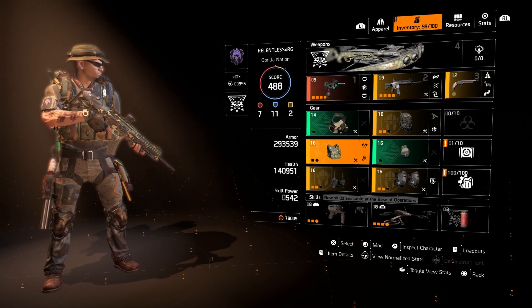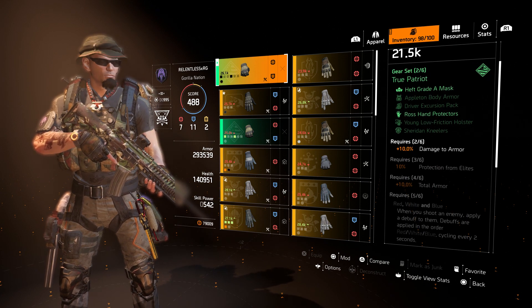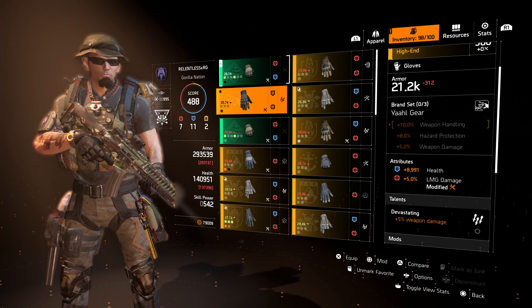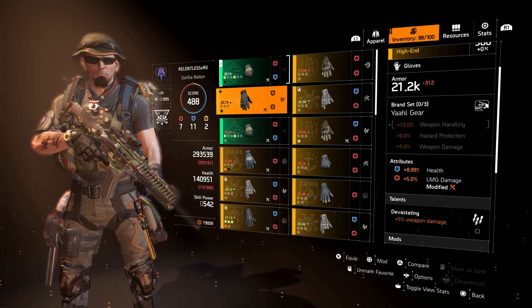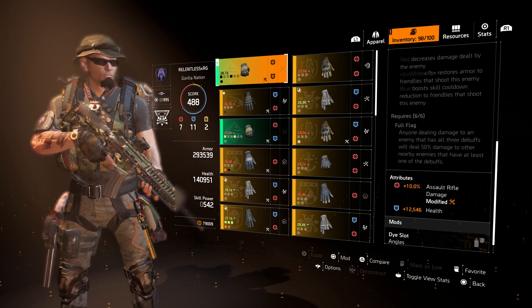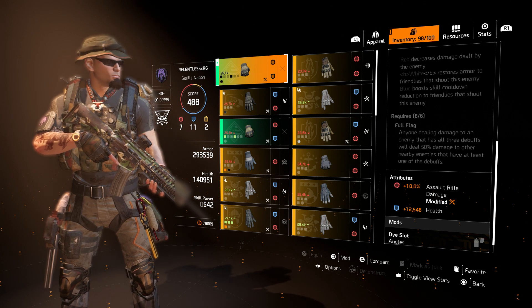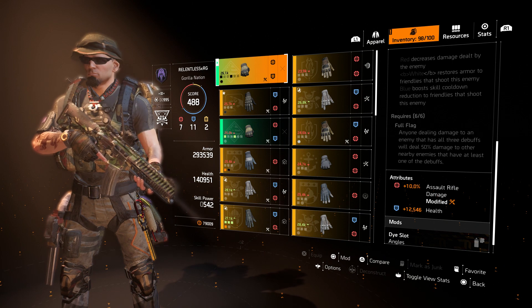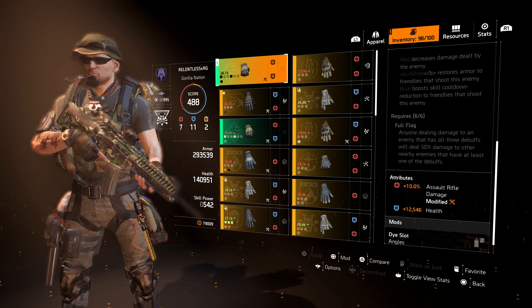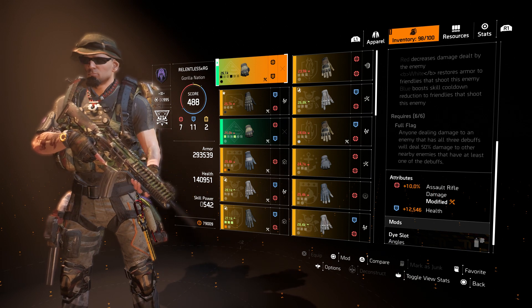Speaking of which, let's hop into the two-piece gear set, and that is True Patriot. For two pieces you get 10% multiplicative damage to armor. I could have picked another pair of gloves with assault rifle damage and Devastating, probably getting a total of 15% to 17% weapon damage. But since I have 10% on my gloves, and then the two-piece True Patriot gives plus 10% multiplicative damage to armor — doing the math, it's better to have the plus 10% armor than that additional 7% max you'd get from Devastating plus a higher attribute roll of around 12%. So you're missing out on 7% damage, but in the overall damage value you're getting more bang for your buck with the two-piece True Patriot.